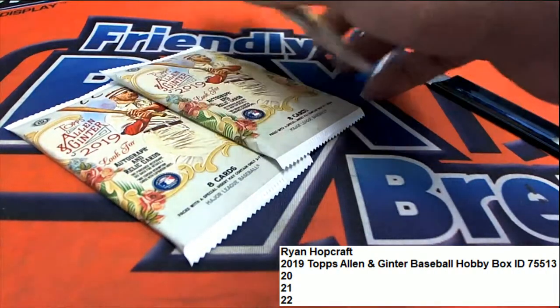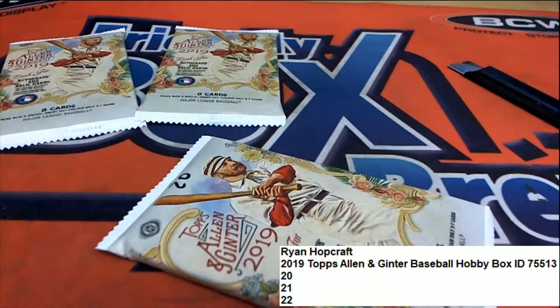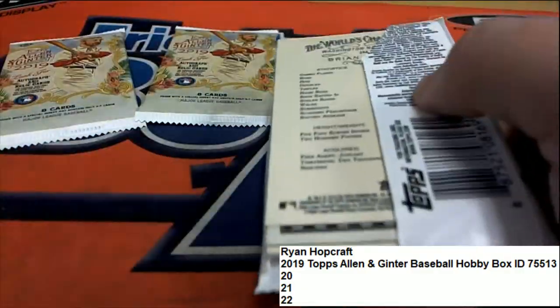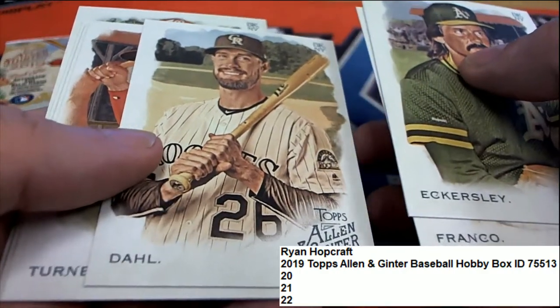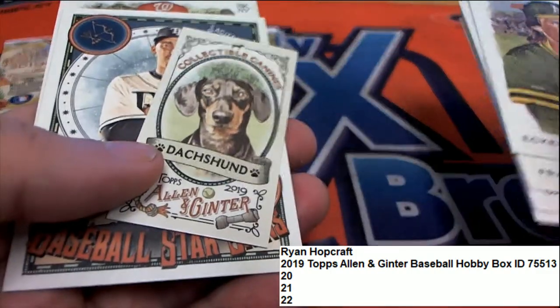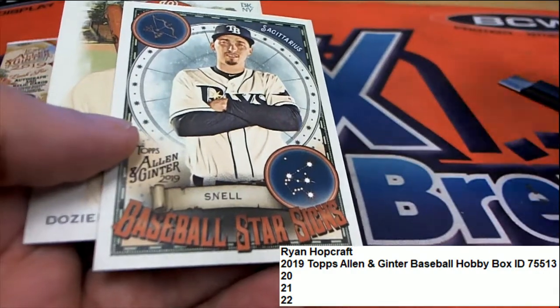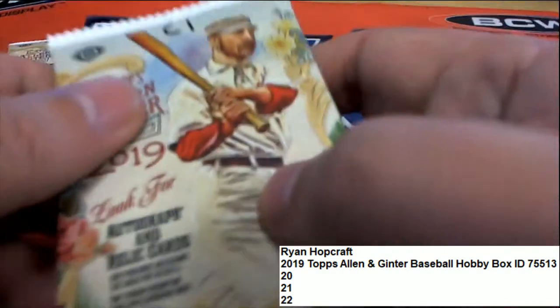Good luck to you Ryan H — you just selected packs 20, 21, and 22. I've got them going right here. We'll start off at 20 and see what we can hit. Let's pull something big! And out we get a Collectible K9s mini Schnauzer. That is pack number one. We'll get over here to 21 and see what we can find.